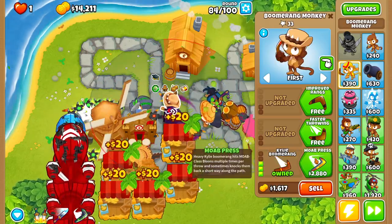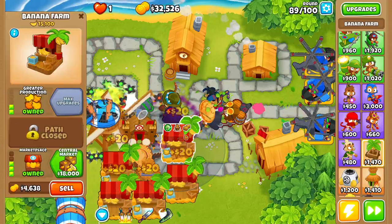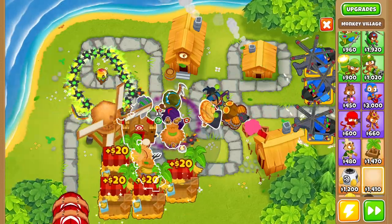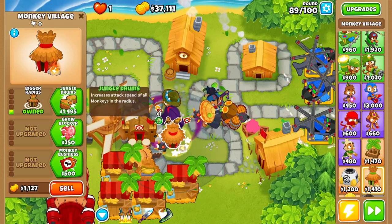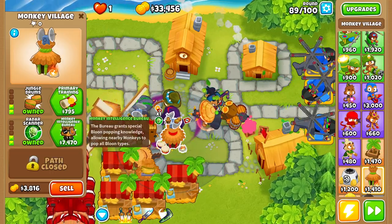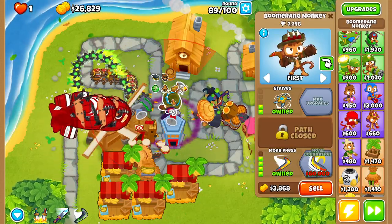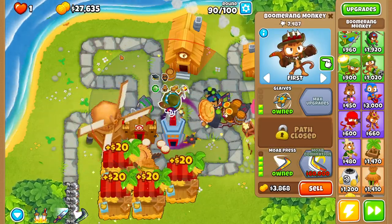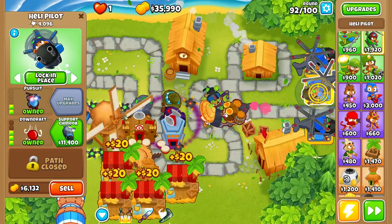Round 84, buy another boomerang monkey and upgrade it to Moab Press with Improved Ranks and Glaives. Round 89, sell one banana farm, place down a monkey village, and upgrade it up to Bigger Radius, Jungle Drops, and all the way up to Monkey Intelligence Bureau — that way both our Permacharge and our Moab Press can hit lead balloons.